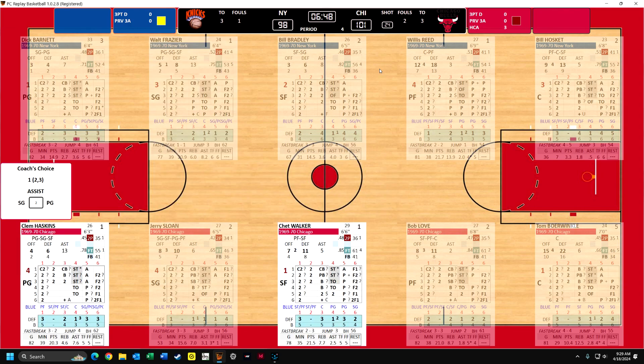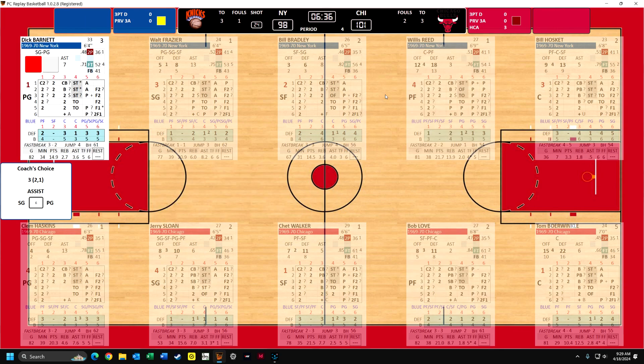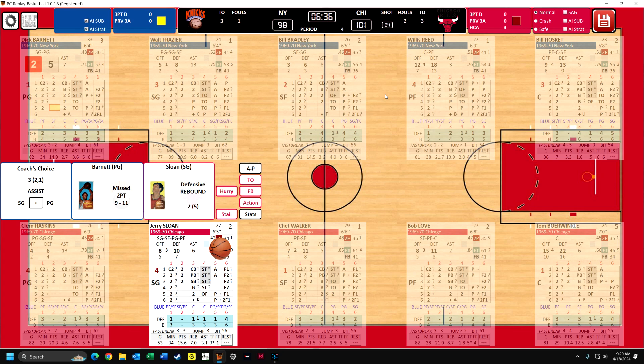We're going to feed the pig - Chet Walker. This dollar sign means they're very clutch late in the game. If it had been under six minutes, that means he would have made the basket, but it's not under six minutes, so he doesn't. Reed with the rebound. Dick Barnett - haven't heard a lot from Dick Barnett. He misses - he had missed his last two shots. Before that he was nine for nine. Now there's a fast break opportunity if I want, but I'm not going to do that because I showed you how that worked, and they're terrible at the fast break. So Sloan has the rebound. They walk it up.